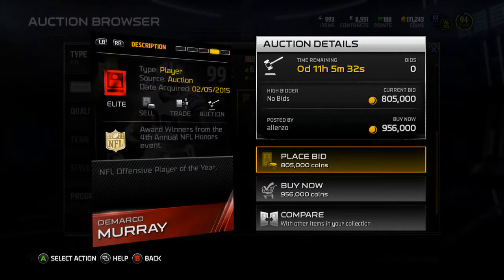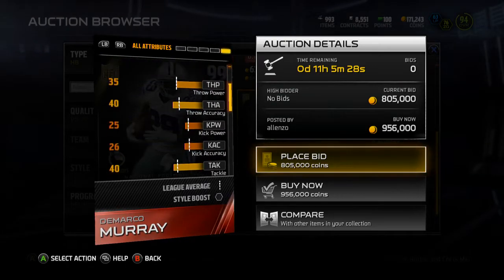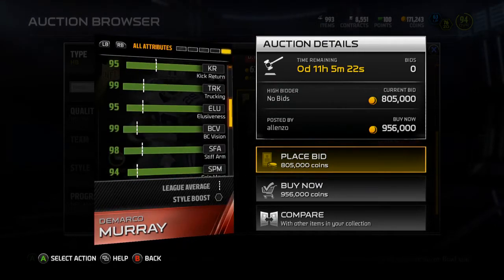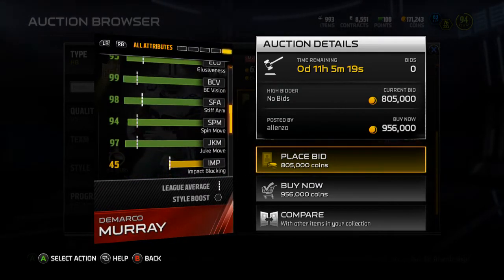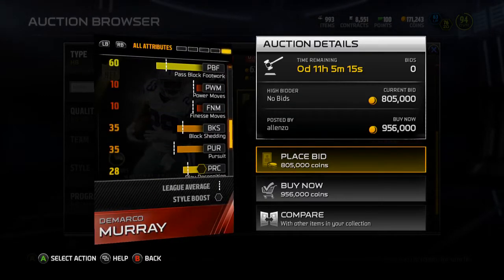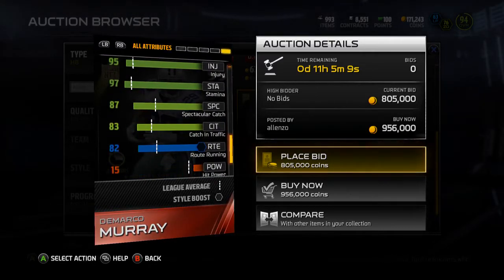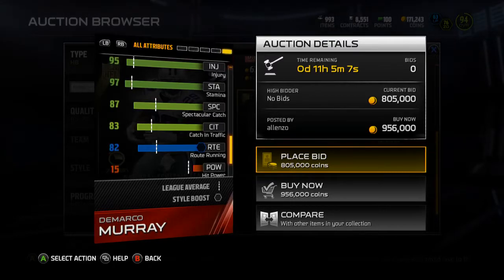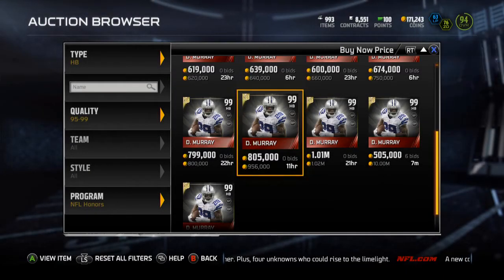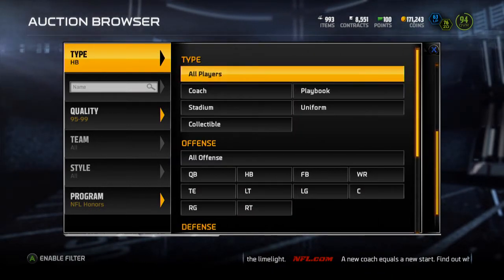He gets plus 8 to short pass and plus 10 to ground and pound chemistries. Catching is an 86 — very nice catching. Pass blocking a 75, 92 jumping, and he's got nice stiff arm, spin move, and juke move. 97 stamina, 95 injury, 87 spec catch, 83 catching in traffic, and 82 route running — very solid. Happy with that and 84 release, definitely makes him a very viable card comparable to the Bo Jackson and the Walter Payton. They did a good job with the DeMarco Murray.